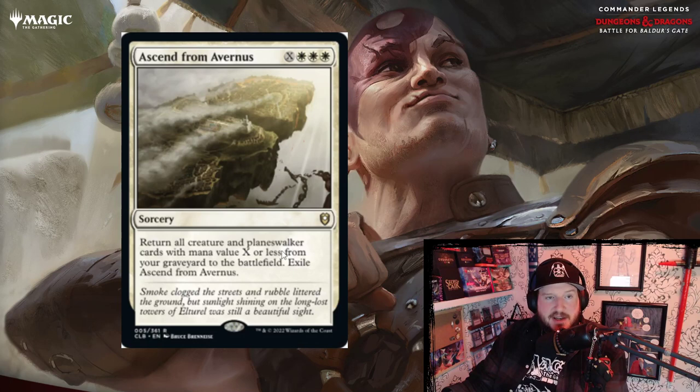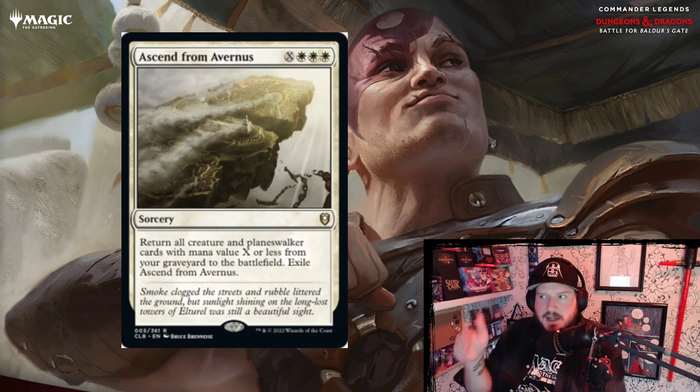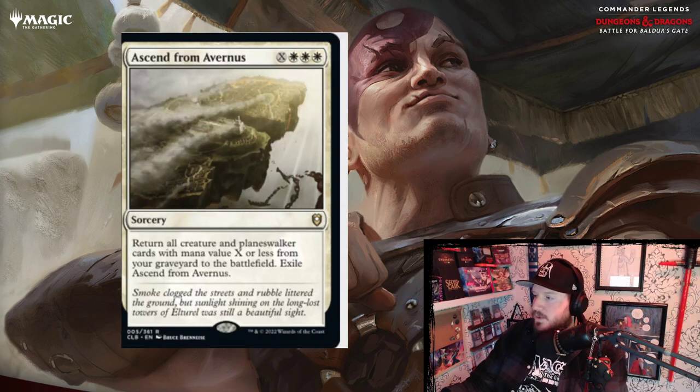Ascend from Avernus is X white white white for a sorcery. Return all creatures and planeswalker cards with mana value X or less from your graveyard to the battlefield, then exile Ascend from Avernus. This is a mass Raise Dead — that's pretty cool. Normally white doesn't get to do something like that. Obviously you spend five mana where X is five, you've got an eight-mana spell that brings back everything with five or less mana cost. That's pretty good.